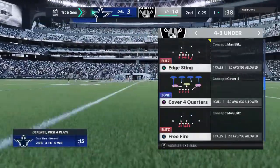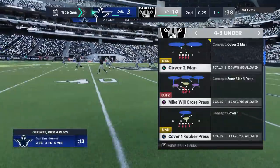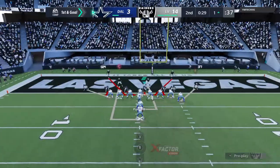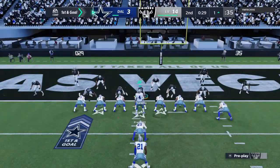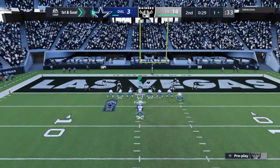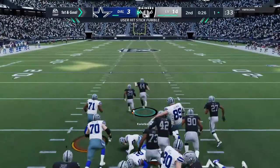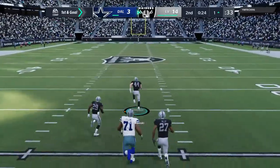The clock will stop with just under 30 seconds to go in the first half. It looks like a jumbo set with three tight ends here for first and goal. It's a keeper on Buesco, fighting for the end zone. He lost the football, it's out, and the Raiders pick it up.